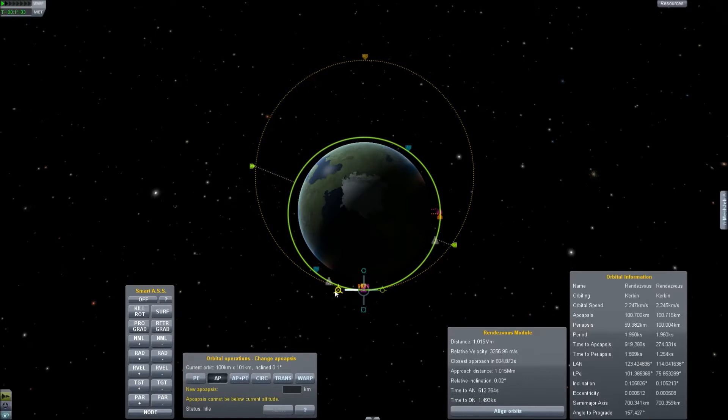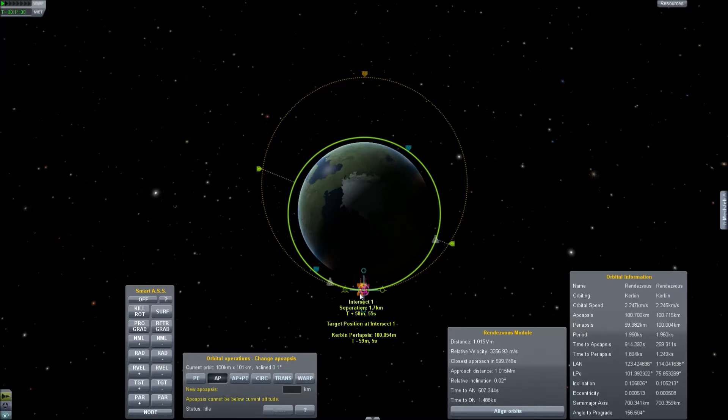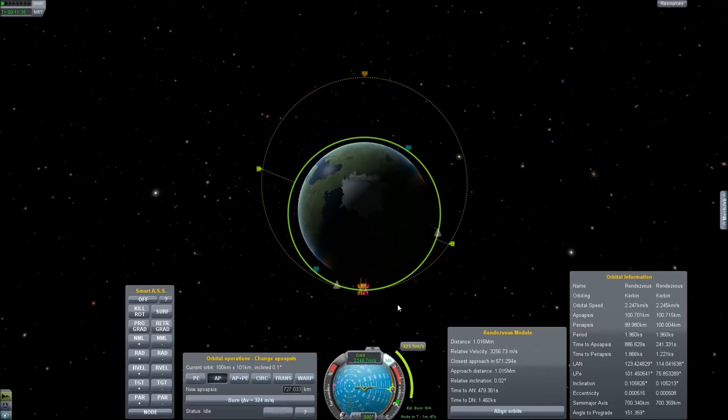Oops, too far. Let's get a good distance. 0.4 kilometers sounds good. What we want to do is plug our apoapsis into MechJeb — 727.033 kilometers is our desired apoapsis, and it comes up in about a minute and 47 seconds.